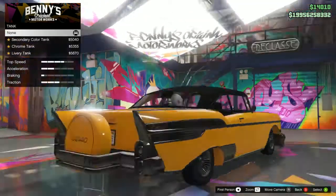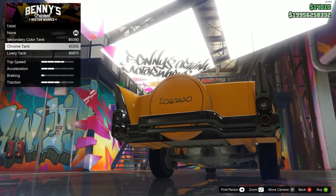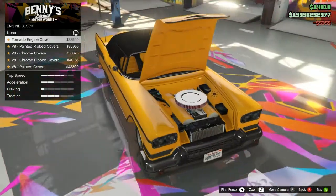I'm going to keep the trim box standard because we don't know what it's going to look like just yet. We'll have a chrome tank - we've got to chrome everything, let's be honest. Now, what can we do to the engine?